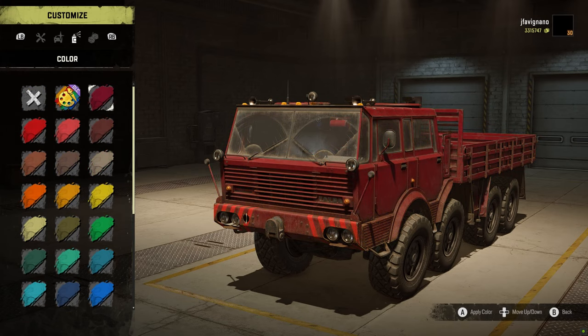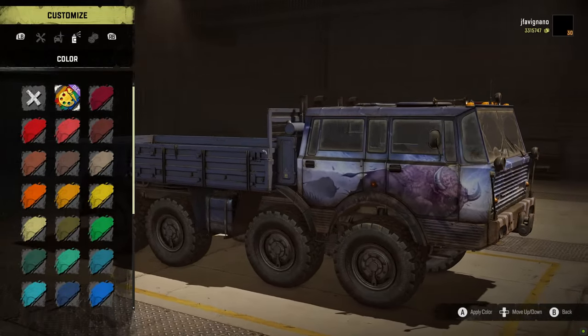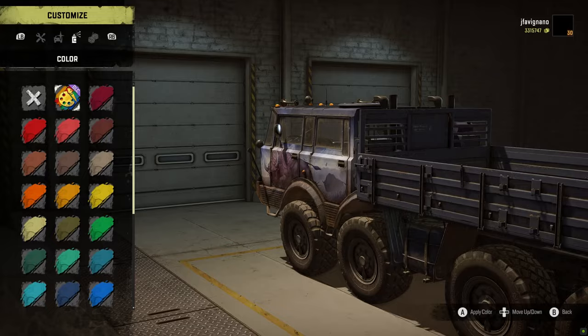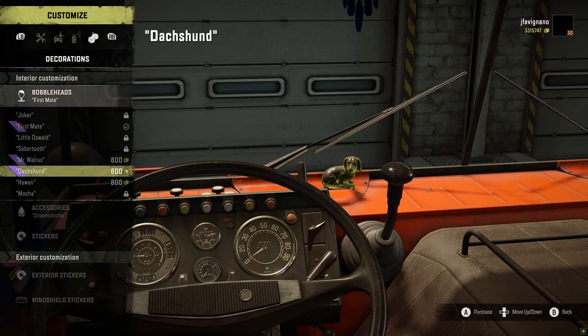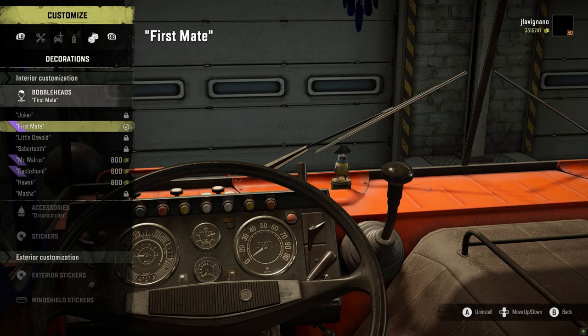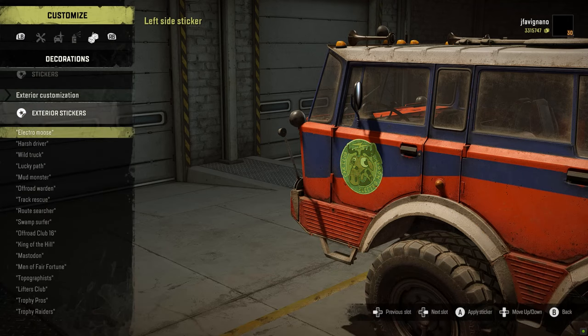Color-wise, there's a DLC paint that came with it — a bison on the side. Not really my taste, but maybe you'll like it. As for decorations, I'm not sure if the first mate and Mr. Waller's are new — I know the Dachshund's been there for a while — but the first mate and Mr. Waller's seem new to me. I don't remember those.